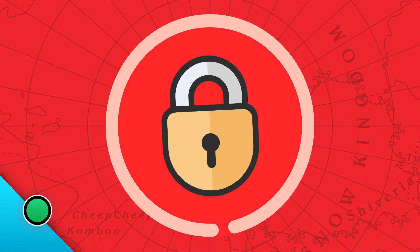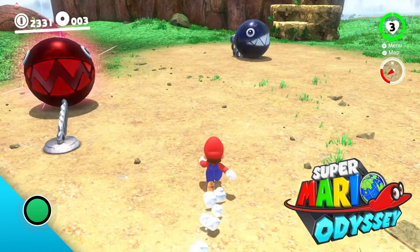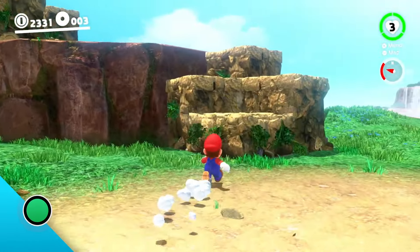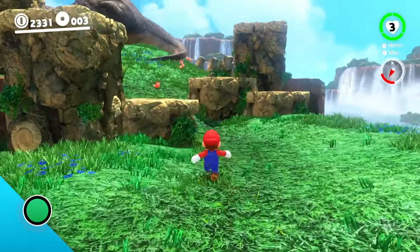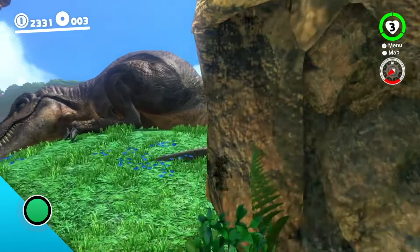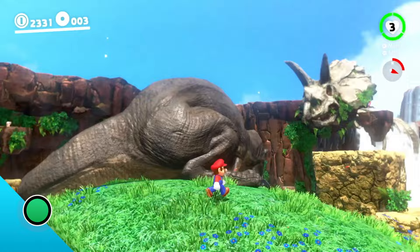Next up is a special type of enemy in the Super Mario Odyssey game. I hear it's a famous type of dinosaur. It has a cool roar, and it's really, really big. Any guesses? There it is! It's a T-Rex! Hmm, looks like it's sleeping. I wonder how we can interact with it.